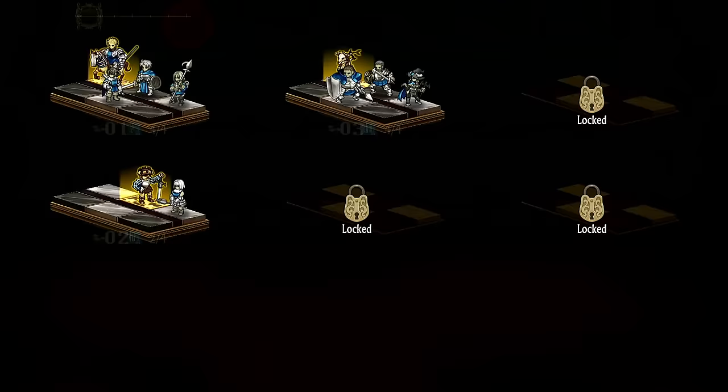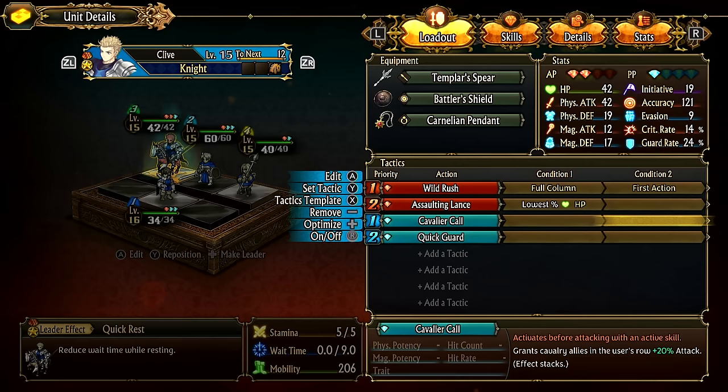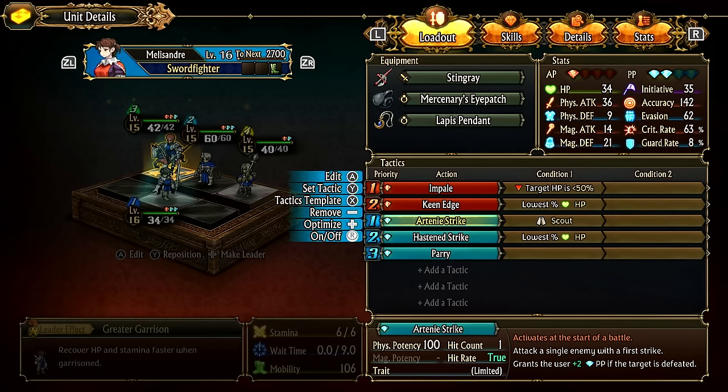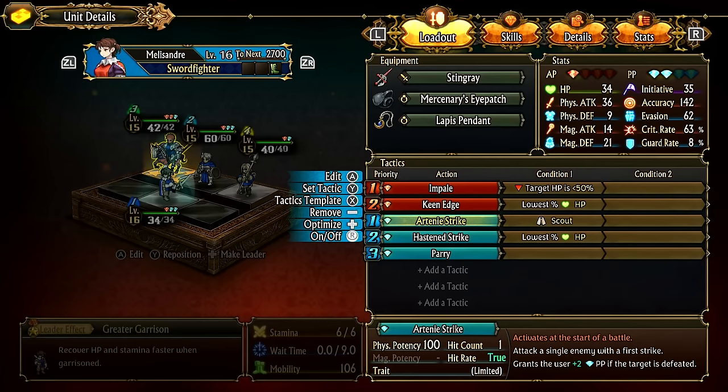To stack buffs, make sure the trait does not say 'limited.' Opening attacks like Arterial Strike and Hasten Strike are both limited, so you cannot have three sword fighters all use Hasten Strike at the start of battle. Only the highest-initiative sword fighter will use it. If it's not limited, you can stack it with other things.